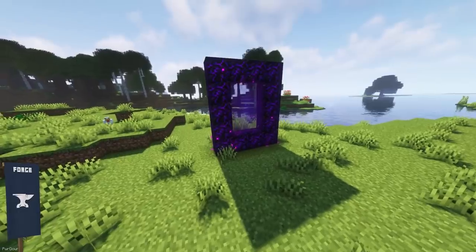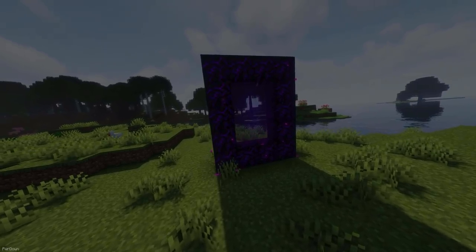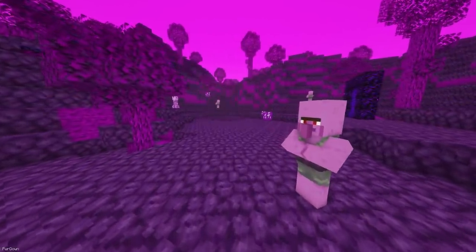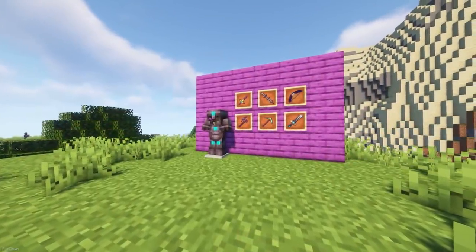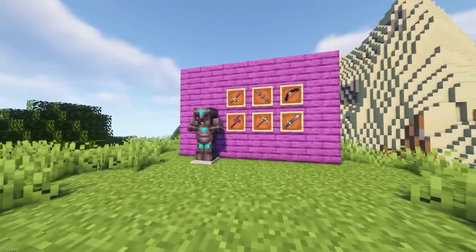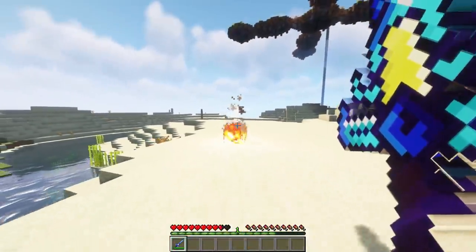Battle Tools adds a lot of content, starting with the new Badlands Dimension, which you'll need to create a portal for. Inside, you'll find some new bad mobs such as the Bad Creeper, Cow, Villager and Spider. Heavy Netherite Armor can be crafted with the new Magic Ingots, as well as some new Swords, Pickaxes and Axes, some of which have special abilities like calling down Lightning Strikes.